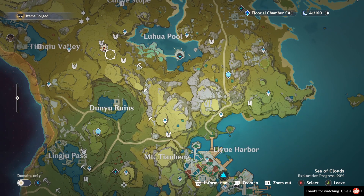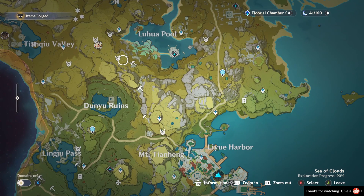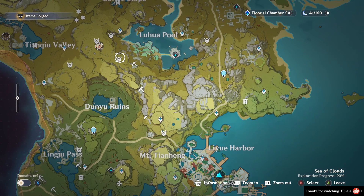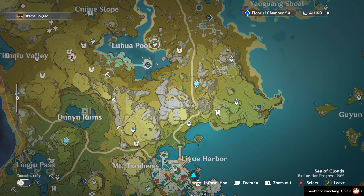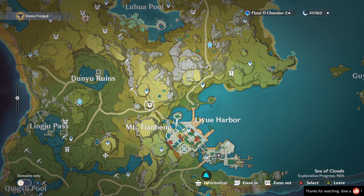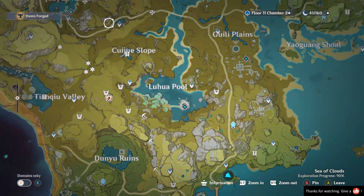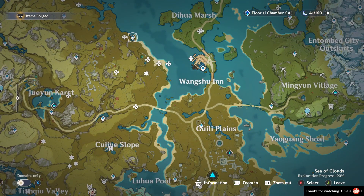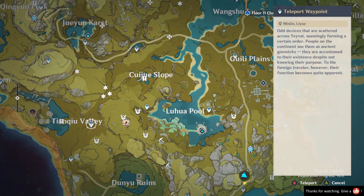Next up, we'll go near the Pyro Regisvine. There's one kind of on the cliff there, then we'll walk a little bit and jump down the hill to another one, then go up to a pair that are up there. There's another pair of Pyro Whopper Flowers we can get by teleporting here and gliding over to the cliff, and a pair of Cryo Whopper Flowers by teleporting here and dropping down into a cave. Lastly, we'll go up to where there's a Pyro and a Cryo Whopper Flower — one of them's kind of hidden, so I'll show you how to find that. With that said, let's teleport and hop right into it.